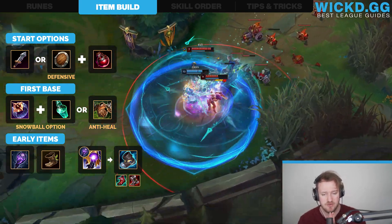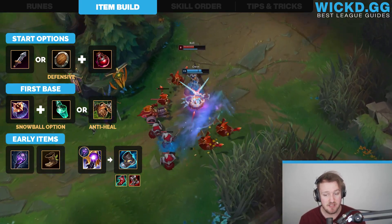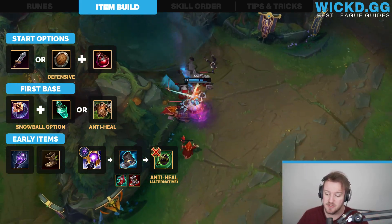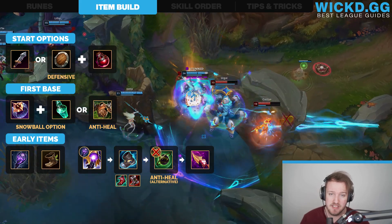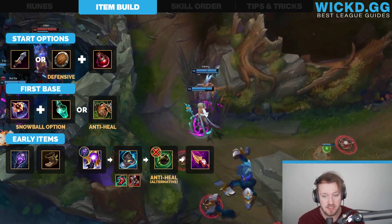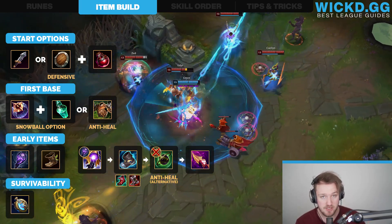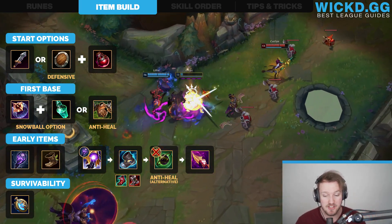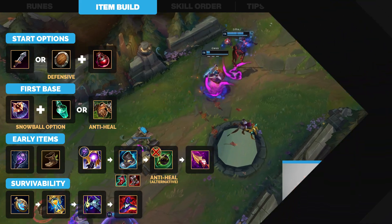Once you have those core items, look at what you wanna do next. First, think about whether they have a lot of healing and you need anti-healing — in that case you can go Oblivion Orb, obviously if you don't already have Bramble's Vest. Oblivion Orb is a really good item to help apply anti-healing for your team. If you don't need anti-healing, go straight for Nashor's Tooth, because that's next on the list. Once you've got Riftmaker and Nashor's Tooth, which is your entire core build, you wanna survive. Buy a Stopwatch, because Stopwatch is broken in teamfights, and if you learn how to use it properly it's gonna be your number one item. After Stopwatch, upgrade that into Zhonya's, then get Cosmic Drive, and last but not least, Rabadon's Deathcap.